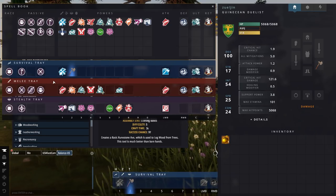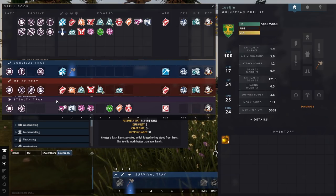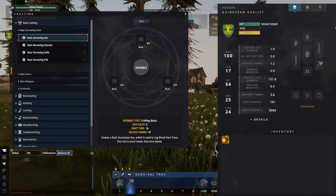There are a few different types of hotbars. There's a survival tray, a melee tray, and a stealth tray. These will vary depending on what you are. My abilities are all up here and I've subdivided them. We'll get further into that in another episode.